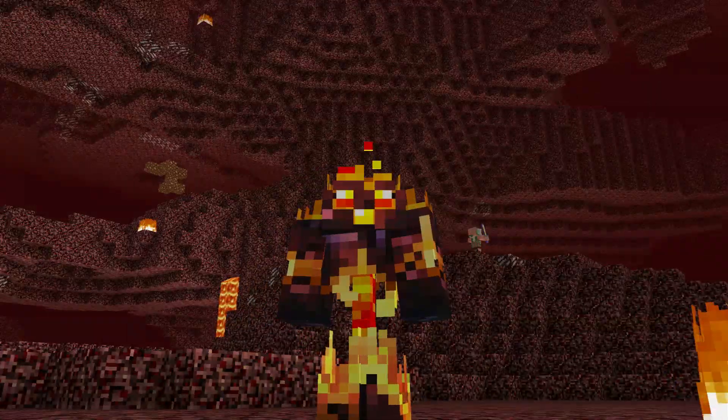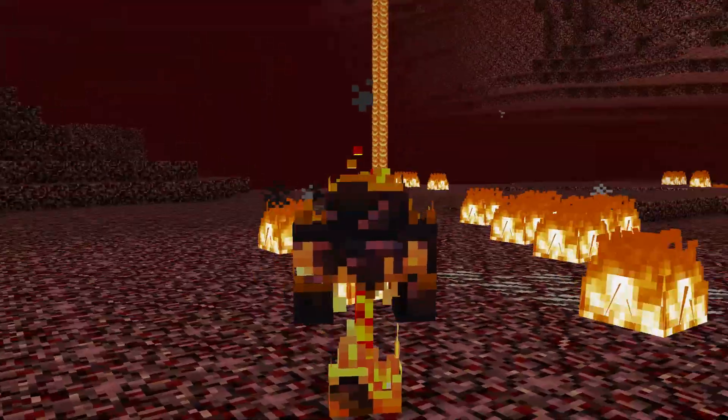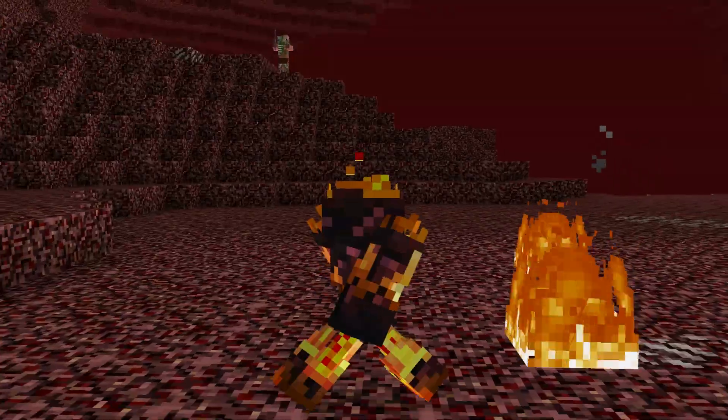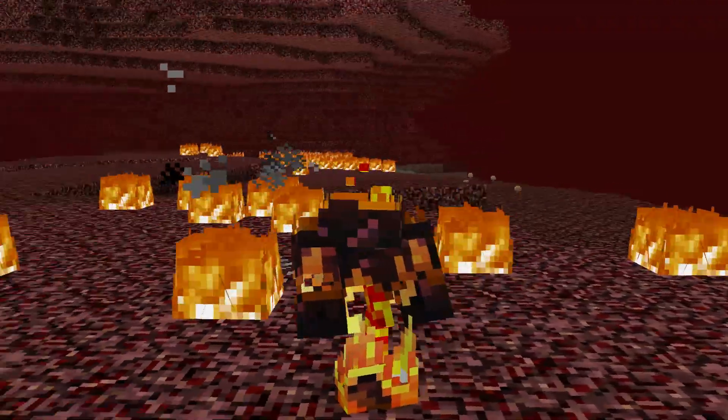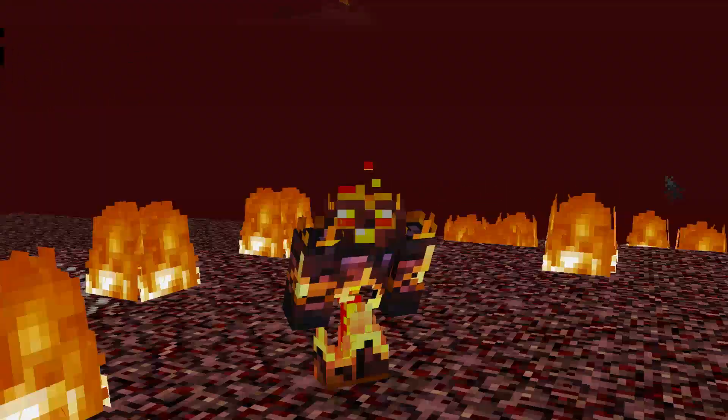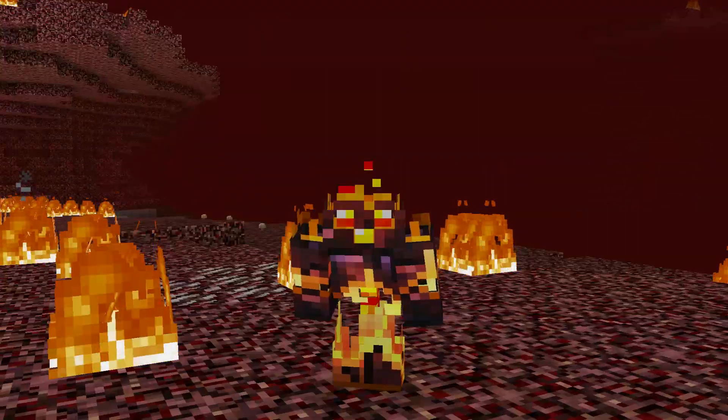This one's gotta be the craziest one of them all. It's the Nether Banisher and it just looks like flames. He's got like a stick spine in his back that just looks like lava. This one's very creative, very cool. It's probably not for everybody, but this one's pretty awesome. I love it.